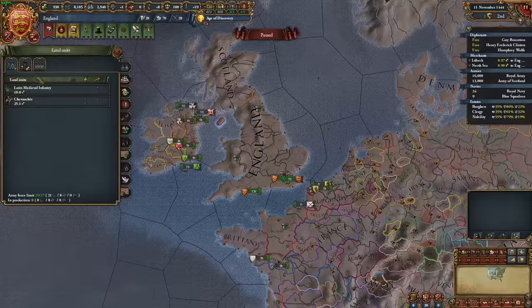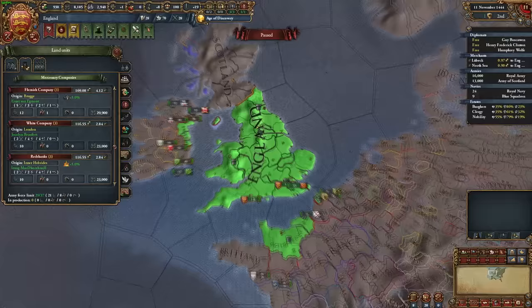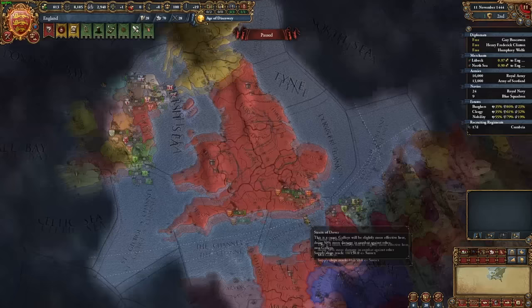Next up are mercenaries — I always look for siege pips. You might think you'd want a combat-oriented mercenary stack, but a ton of your losses in war, if you're taking smart battles, will come from attrition during sieges. Mercenaries are great for this since their manpower pool is separate from your nation's. Get them near Scotland since we'll be fighting Scotland very soon, and then let's look at alliances.